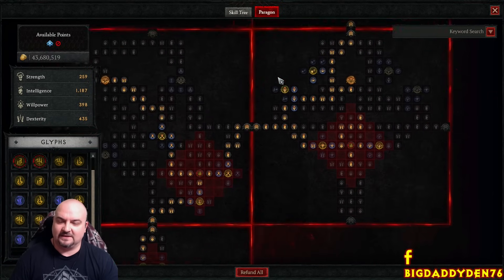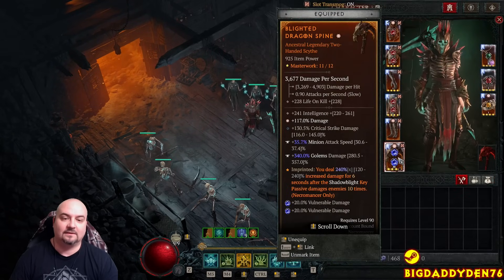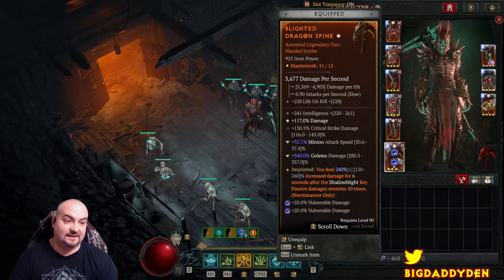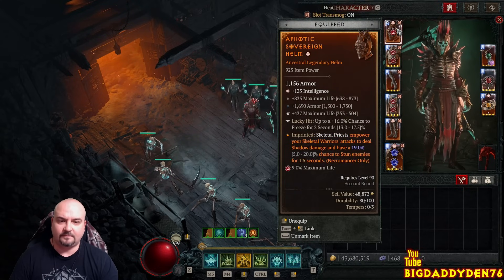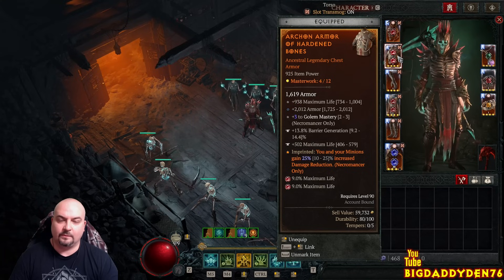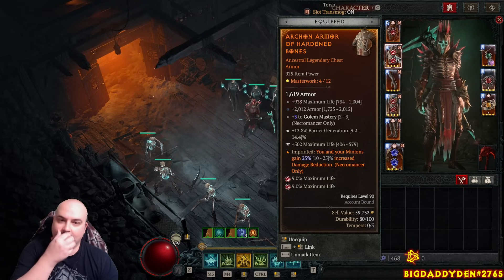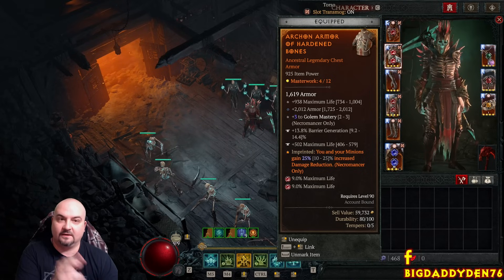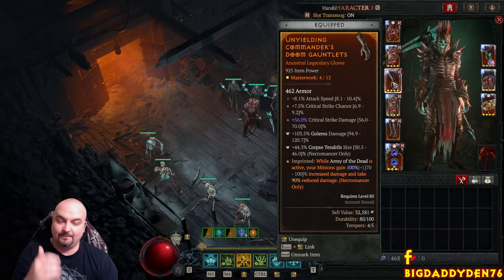This build is super lazy, super chill, and hits like an absolute truck. I can't wait to masterwork all the golem damage to start hitting literally in the billions. I've already seen 750 million on the test dummy - sky's the limit. For masterworking: most importantly on the chest plate hit Golem Mastery - that's the key stat to hit at the 4th, 8th, and 12th craft. You can always reset masterworking for a bit of gold.